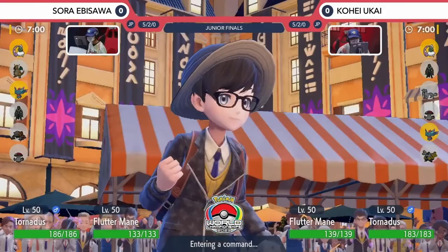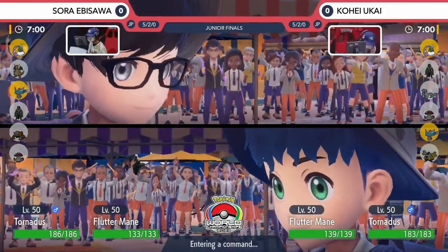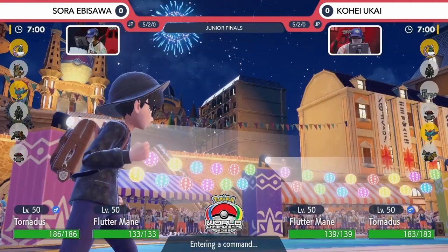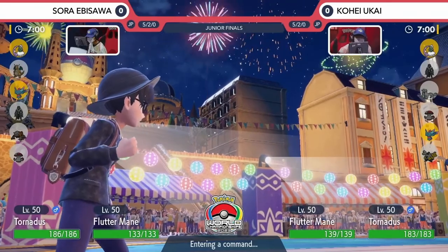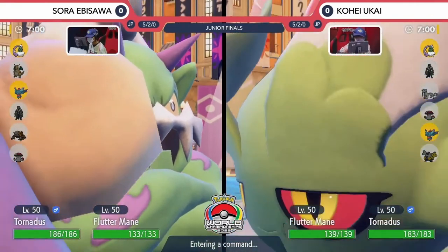We know that Sora's Fluttermane does have the Choice Specs item, so it's already going to be hitting very hard. The one thing Kohei has is access to Protect this turn, so if he wants to Protect at the Tailwind setup, that is an option for him, but I think first thing on both players' minds is to get their Speed Control underway this first turn.